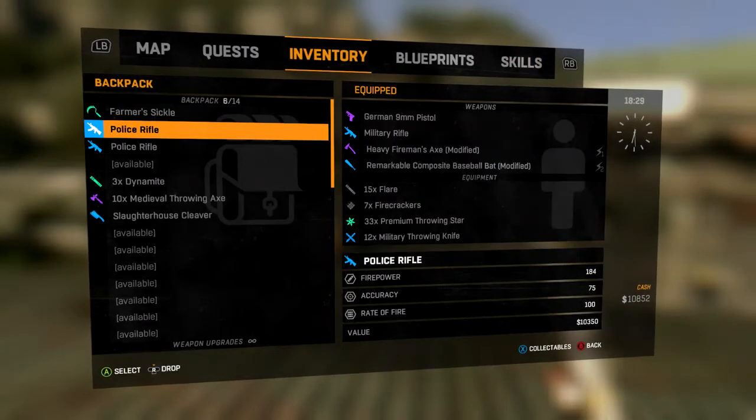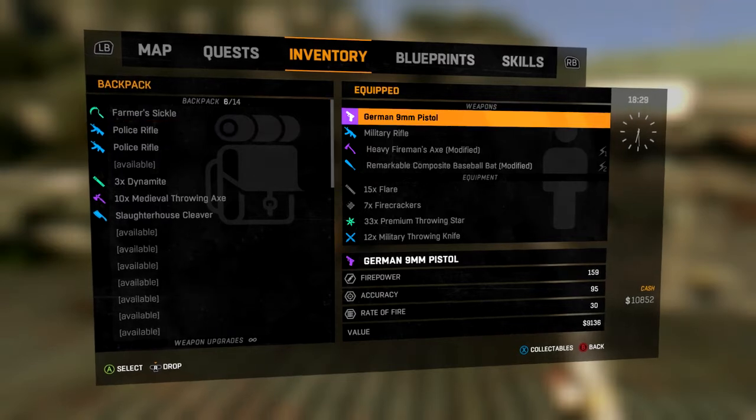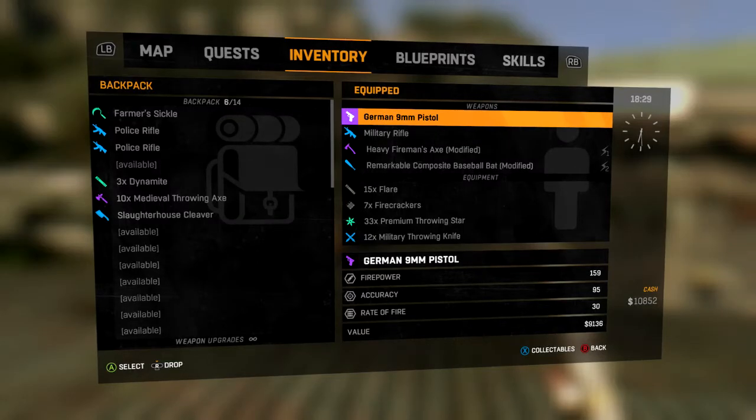Let's go ahead and go over the inventory. Now if you have guns like police rifles or military rifles, or any kind of like the American pistol or the German pistol or even a shotgun, those I would recommend only using on human enemies rather than zombies, because the zombies can take several bullets and they can still be alive. For humans, I would recommend saving your guns for those because they're going to be fighting back at you with guns.